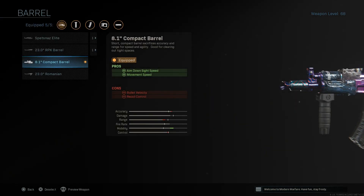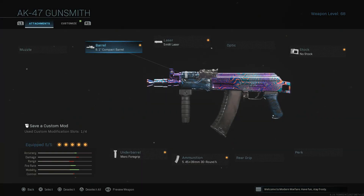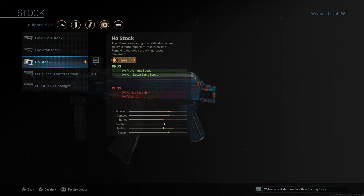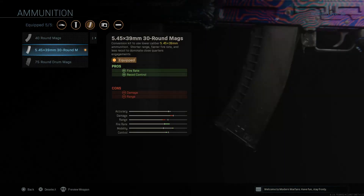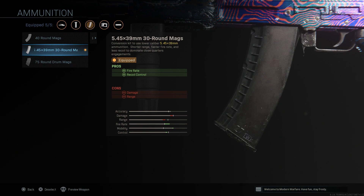We have the compact barrel — obviously it's going to give us that movement speed which we want. We also took off the stock of the AK-47, which gives us a ton of movement speed. With those two combined we're going to be flying around the map like it's an actual submachine gun. We have the 5 milliwatt laser for hip fire and sprint-to-fire speed, the Merc foregrip for recoil control and hip firing, and the 5.45 30-round conversion ammo for a higher fire rate and a little more recoil control.